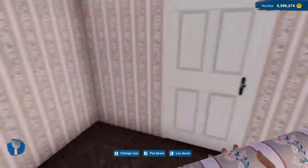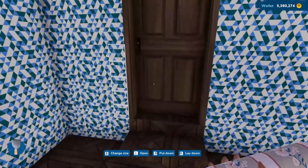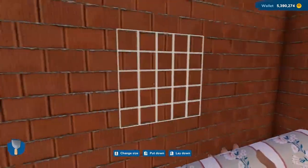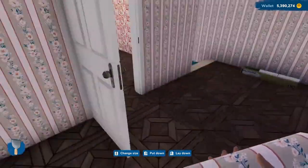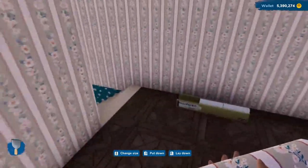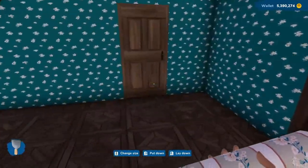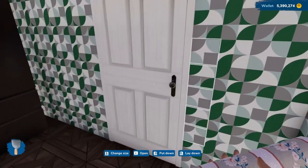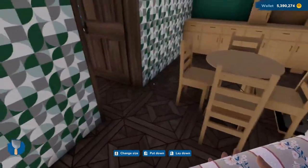Through here we've got another room, and another room — this one's going to be a bedroom, I believe. I don't know what this other room is going to be — maybe a bathroom. You know what, we need a bathroom. I'm pretty sure there isn't one downstairs, so that would be a good place for a bathroom.